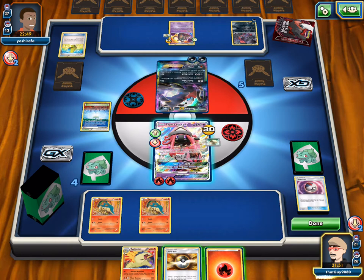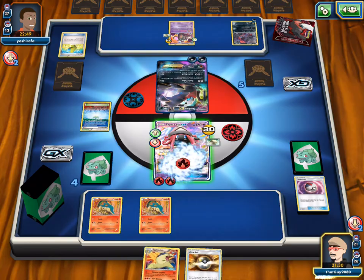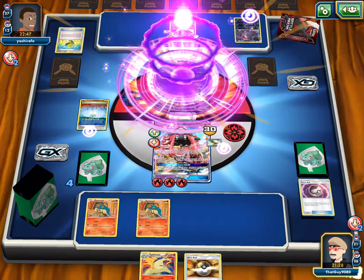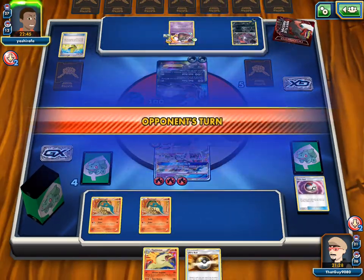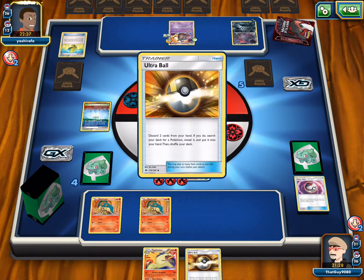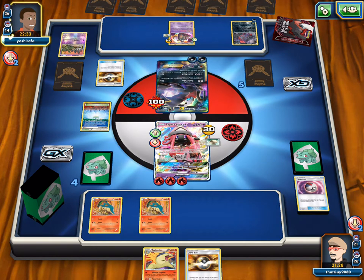We're hitting for 80 — that's not enough for a two-shot on Darkrai GX. He cannot one-shot us right now though, so we'll attach and Energy Drive. This is really turning out to be more of a Lele game. We're two-shotting now, so if he doesn't hit for the one-hit KO back, it should be good. Our resources are pretty diminished.